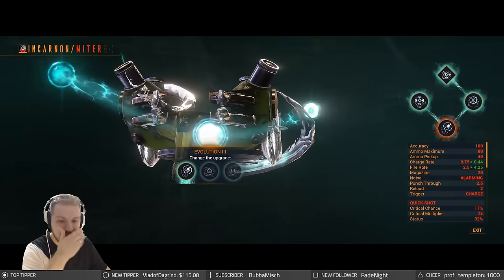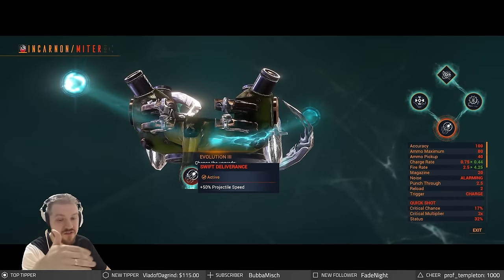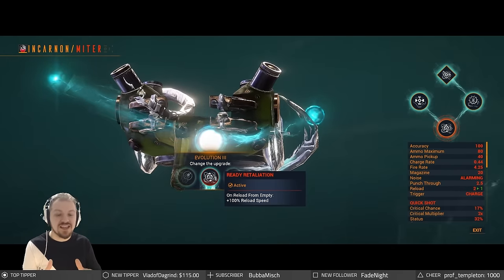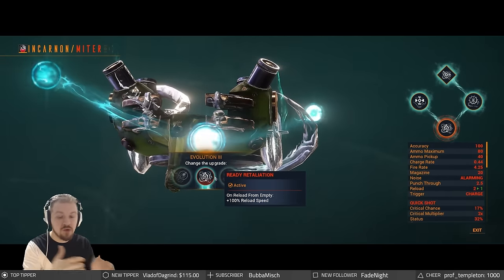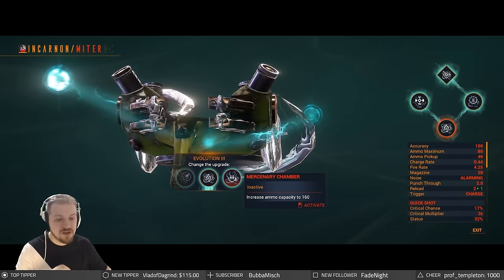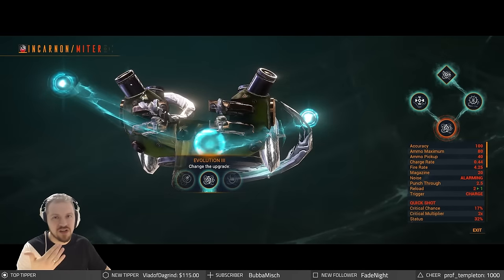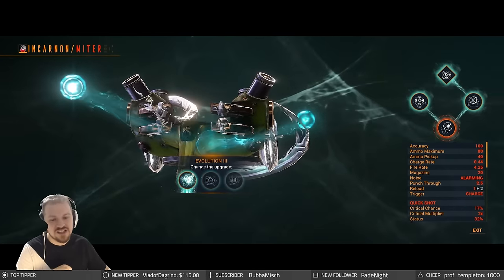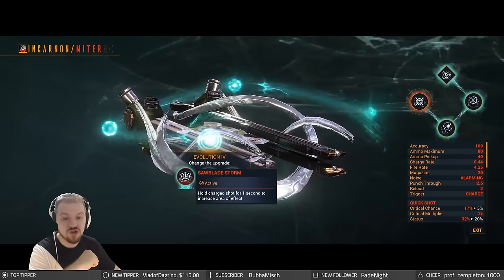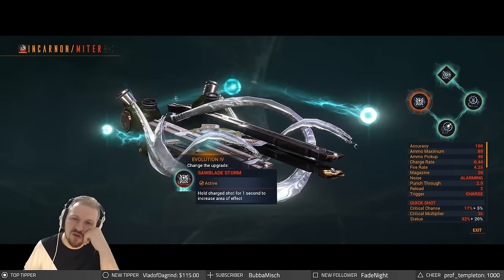At Evolution three, the usability tree — normally dealer's choice — my recommendation is Swift Deliverance with 50% projectile flight speed. Ready Retaliation gives 100% reload speed from empty, which is fantastic because it affects transformation speed — how fast the weapon goes from normal to incarnate form — and that matters at level cap. The last option increases ammo capacity to 160, but honestly it's not worth it since it only takes one or two shots to fully charge the weapon. For Evolution four, Sawblade Storm lets you hold a charge shot for one second to increase area of effect, but it only really works for the normal form, so we're skipping it.